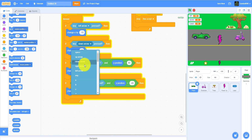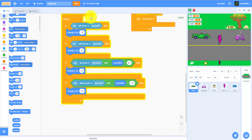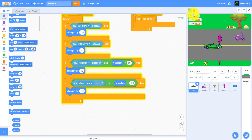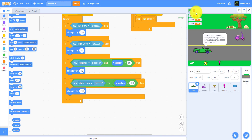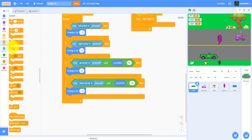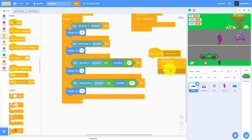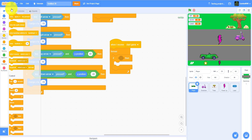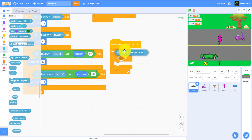I made an error — it should be right arrow, not left. So we have left, right, up, and down movement all working. Testing shows it works correctly and the car can't cross the grass borders. We also add: when I receive 'start game', go forever, and if touching the power-up sprite, broadcast 'got power'.